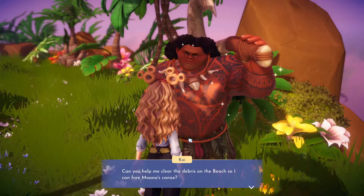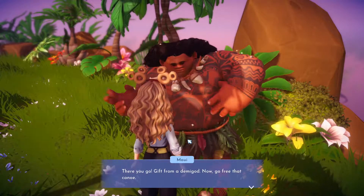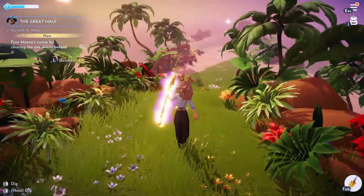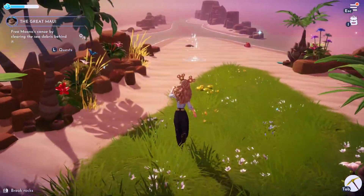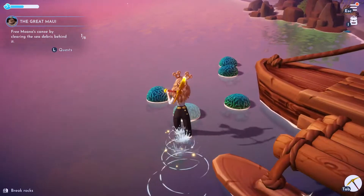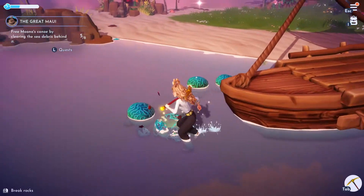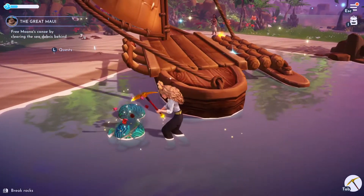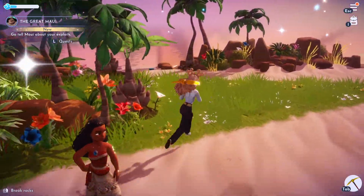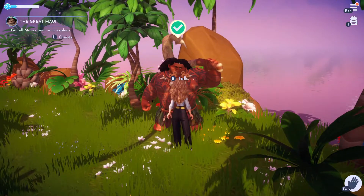It's great to meet a fan — now what did you need? Can you help me clear the debris on the beach? I can free Moana's canoe. He couldn't have done that. Oh, he upgraded our pickaxe — you're the real deal! Is it five for the pickaxe? We gotta get these things. I don't even get goodies for breaking these open — it's just some weird confetti. So much walking back and forth and I can't even run.